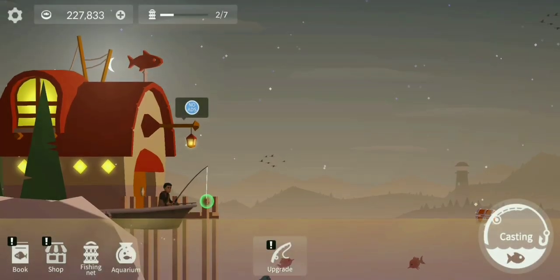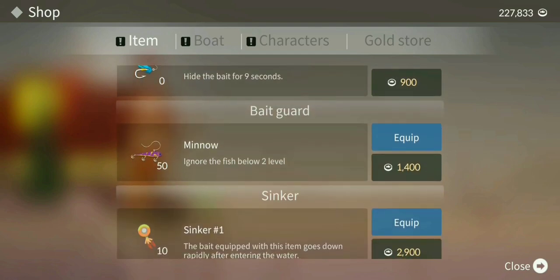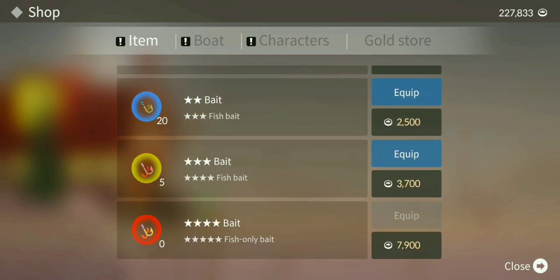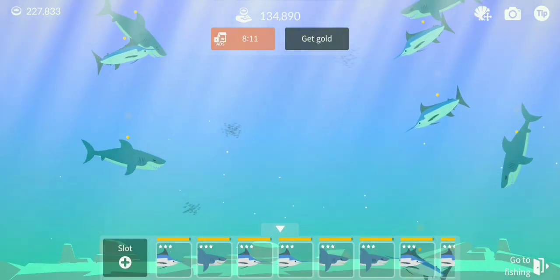Hey guys, welcome back to Fishing and Life. In the last episode I used a lot of crankbait because I really didn't know how to use the minnow, but you guys told me how it works. For people who don't know: if you really want a three-star fish you have to use a minnow and a three-star bait — the one and two star fishes don't bite onto it. I got a couple of baits, and my aquarium is filled with sharks and marlins.